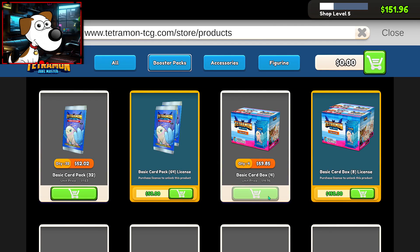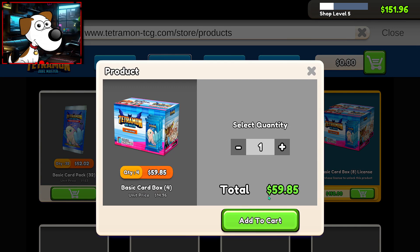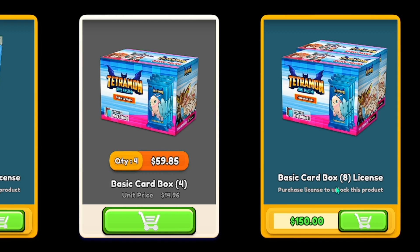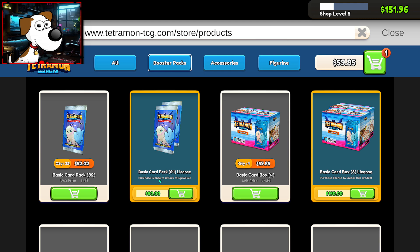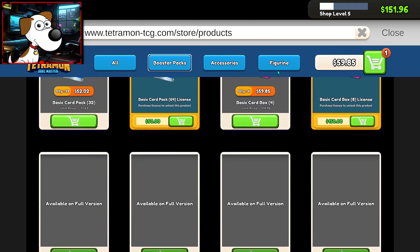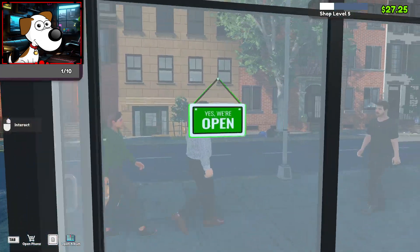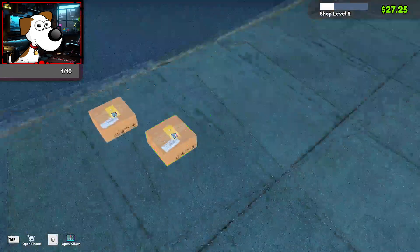Stock order. Let's do... how much money do we have? $151. We'll do two booster boxes — no, because we still have $19 in shipping. We'll do one booster box. Add to cart. Basic card box — purchase license to unlock this product. What does that mean? How do you purchase a license? Because I can't sell dice yet either. We have $27, we better make some money today. Let's go ahead and open the shop. Hello, welcome in.